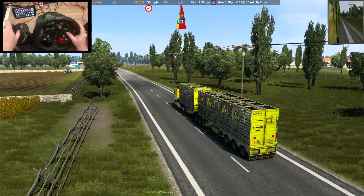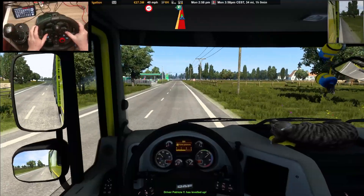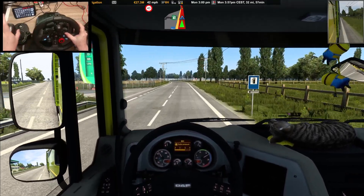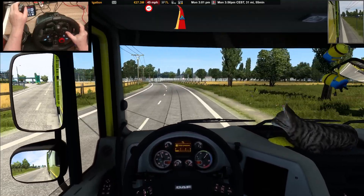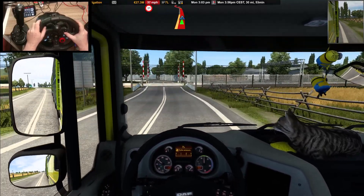What do you reckon about the trailer? Like I say, it comes in a standard single trailer, B-double, a double, a triple, and I think a quadruple. And you've got 9 axle, 13 axle, I think it's 16 axle. So you've got heaps of variations — different configurations. I hate crossing railways in this game.